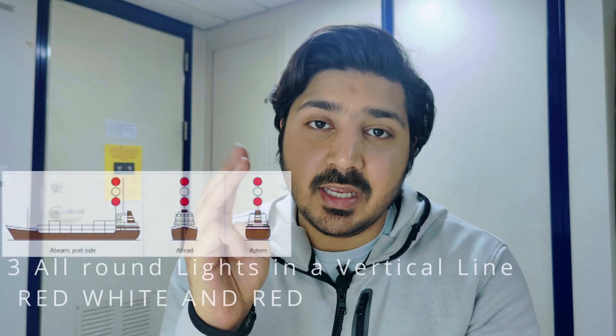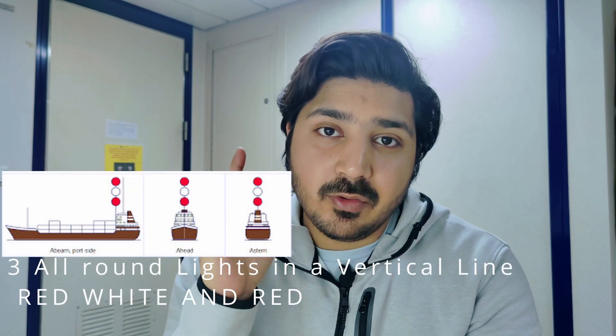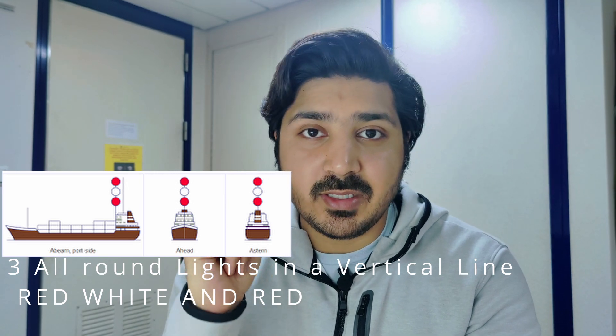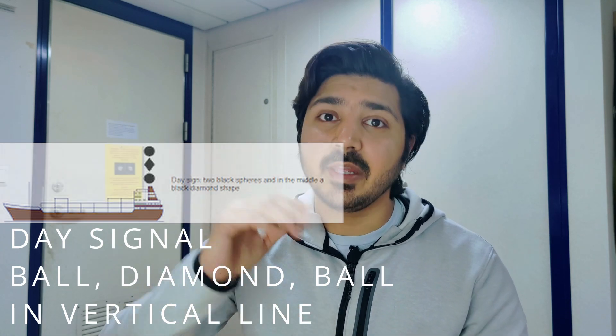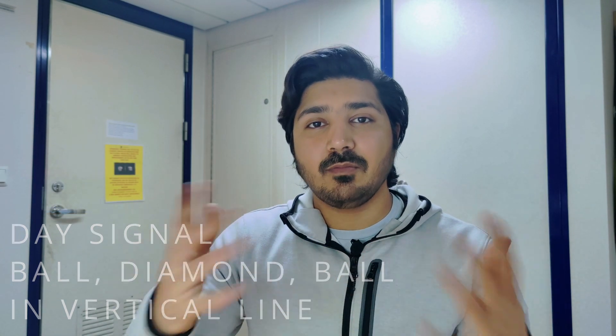The first sub-part of B states that a RAM vessel needs to exhibit three all-round lights in a vertical line — red, white, and red. The uppermost and lowermost will be red and in between there will be a white light. For the day signal, the RAM vessel displays a ball, diamond, and ball in a vertical line where they can best be seen, placed on the aftermast.